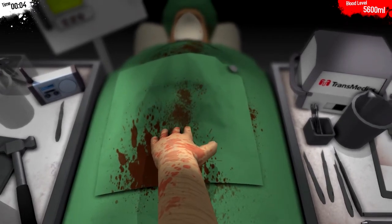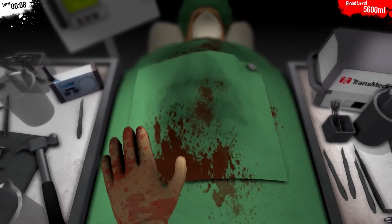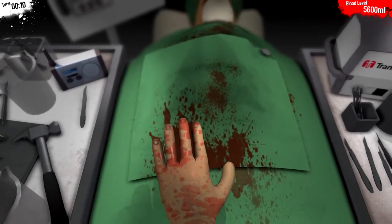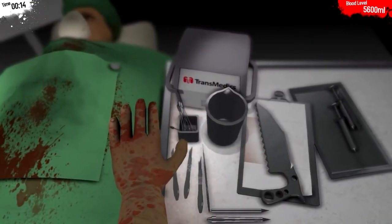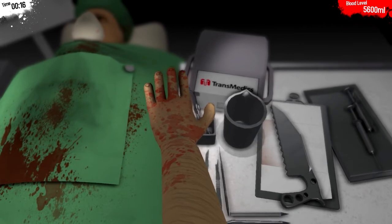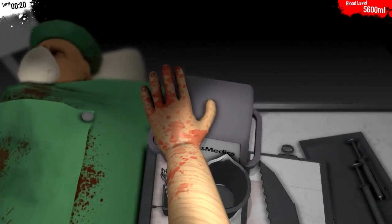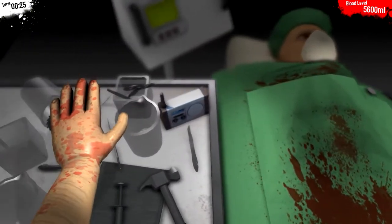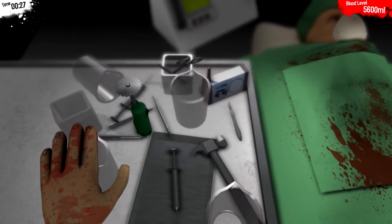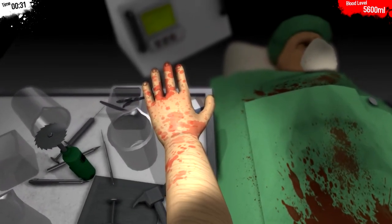I can wiggle my fingers, move — excellent. Let's see if we can actually uncover the patient. Actually let's have a look what we've got first. We've got some scalpels, we've got a saw, we've got some of those things which I'm not quite sure what they are, some syringes. Ooh, a nice buzz saw or hammer — that'll help. And a radio — excellent, let's see if we can turn that off actually.